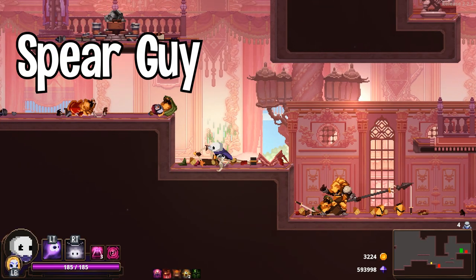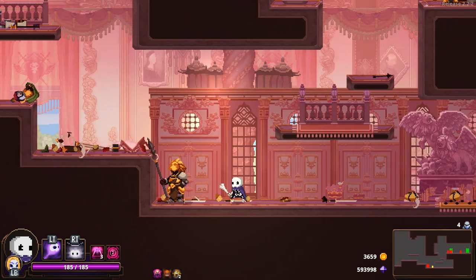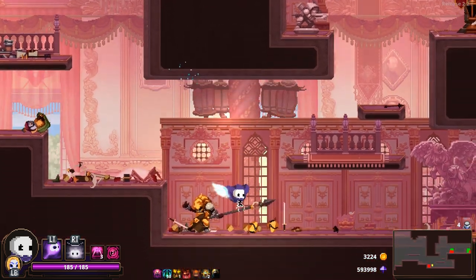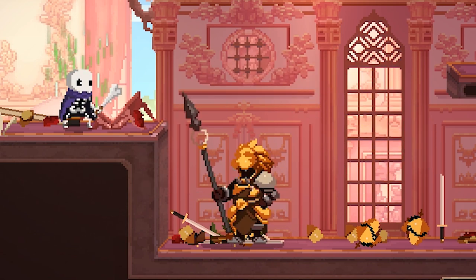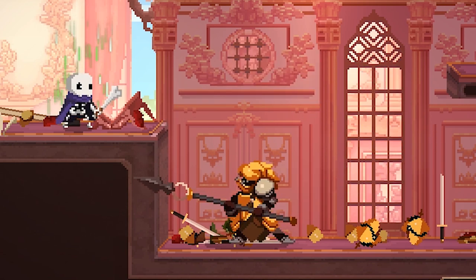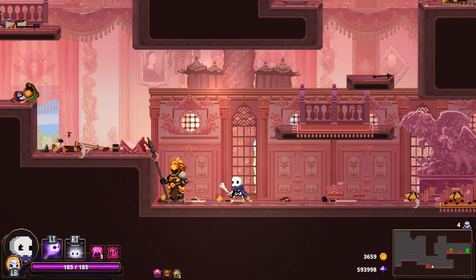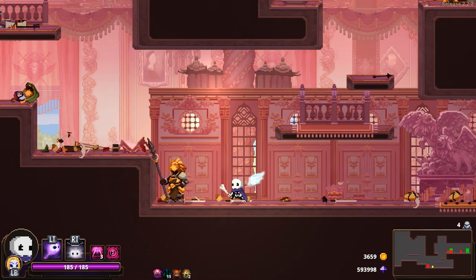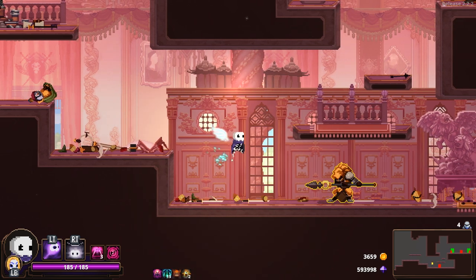First off we have the spear guy. He has two attacks: a fast moving horizontal spear thrust that travels a fair distance across the screen, and an overhead swipe that has a deceptive amount of reach. The overhead attack has a very small windup and comes out very fast, but he only does it when you're actually above him. So my advice is to try and not be above him at all. His grounded thrust however has a much larger warning, giving you time to either jump up or dash through the attack to avoid it.